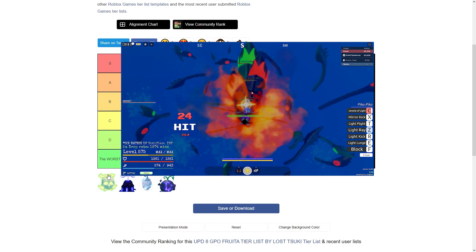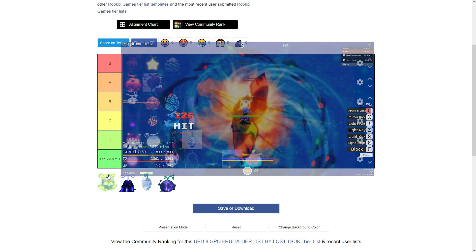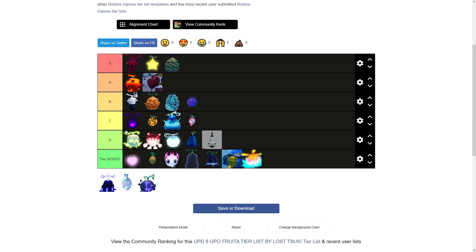Next is Yomi. It's mid — terrible for grinding but pretty good for PVP. It has a pretty good resurrection move. I'm putting it above Paul.